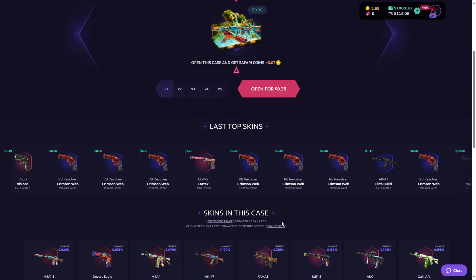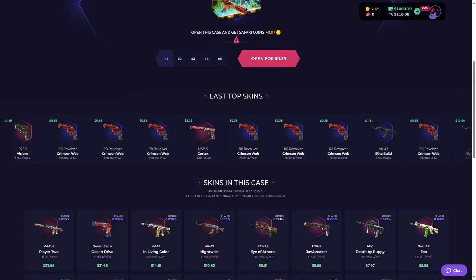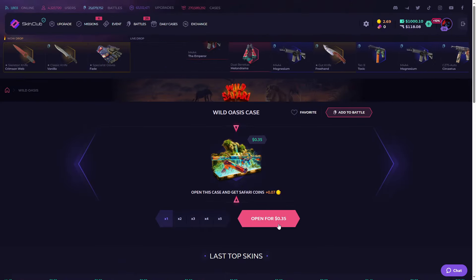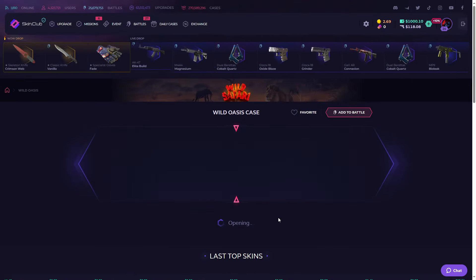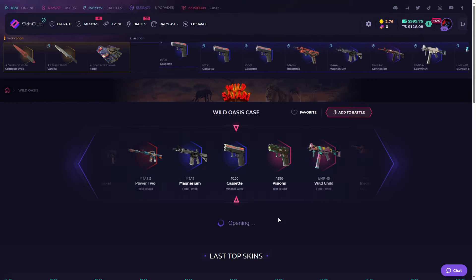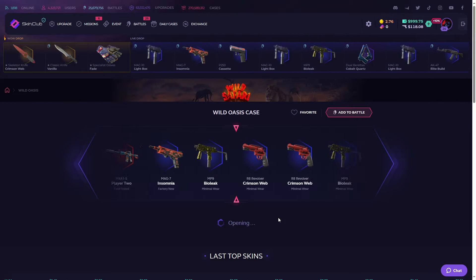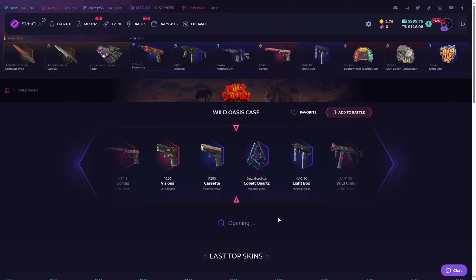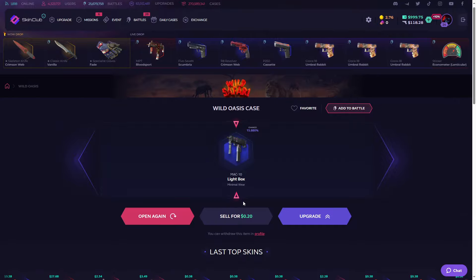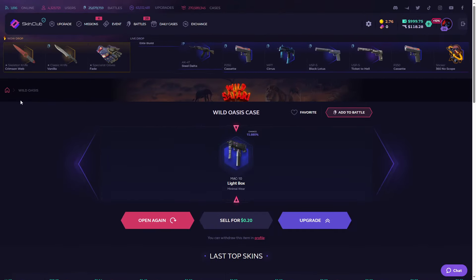Let's first open this Wild Oss case. There are some really nice skins in this case — I want the Ocean Drive. 3, 2, 1, let's go. We got the MAC-10 Lightbox. Not gonna lie, this skin is pretty — we'll take that.